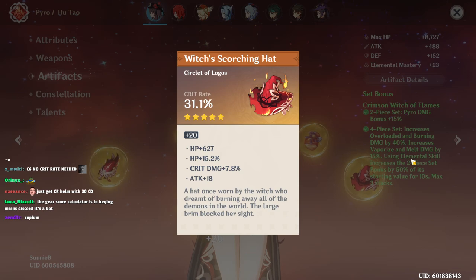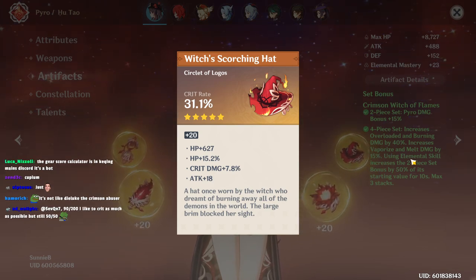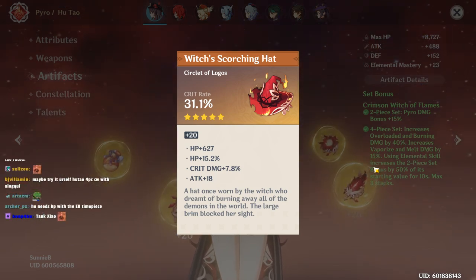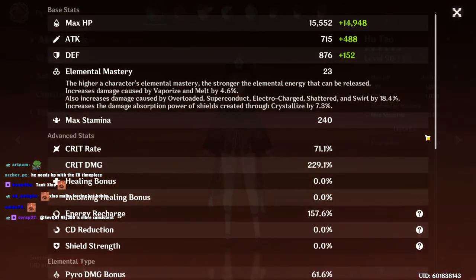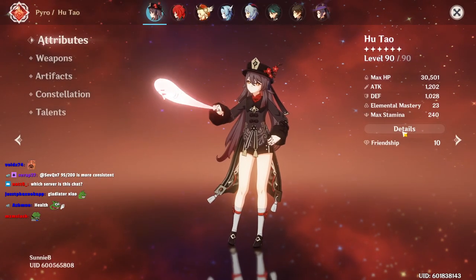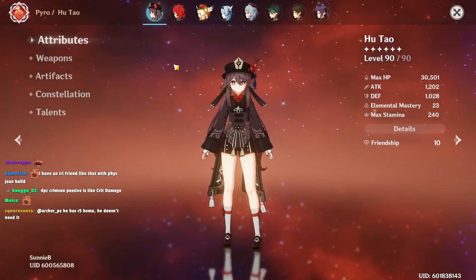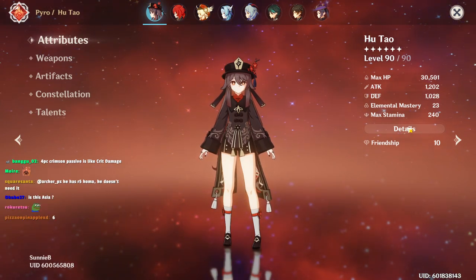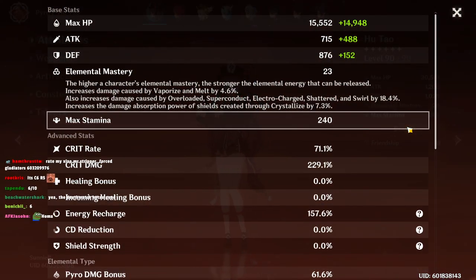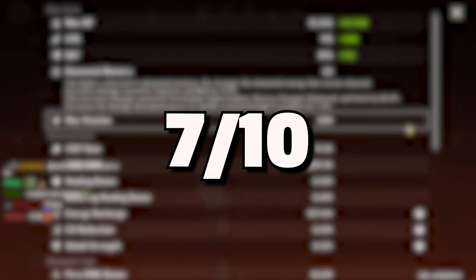Every single Zhaow — or most Zhaow we saw — tried to force Gladiator set even though the Gladiator set has like 800 flat health. A Gladiator set is like 100-something attack for Zhaow. The stat efficiency is kind of worse than the others. The stat efficiency is worse than the other hotel we saw, but it's inflated because of the Staff of Homa. This is Asia server? No, this is NA. We're moving on to EU next. I'll give it a 7 because 7 is a funny number.